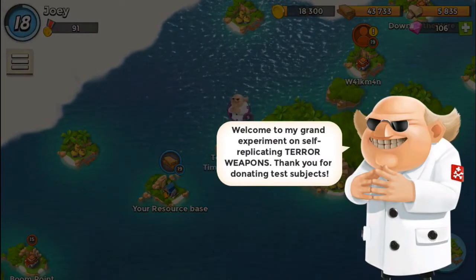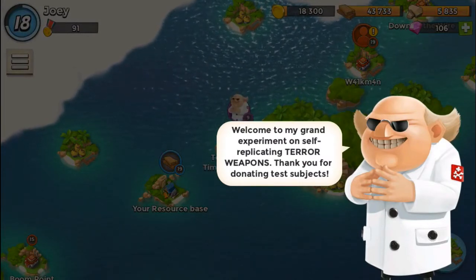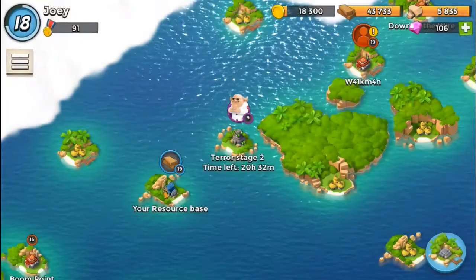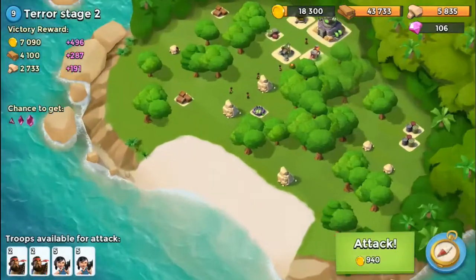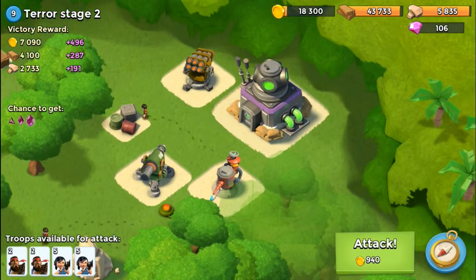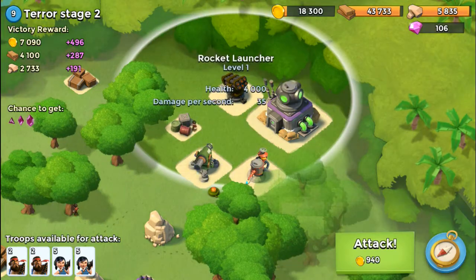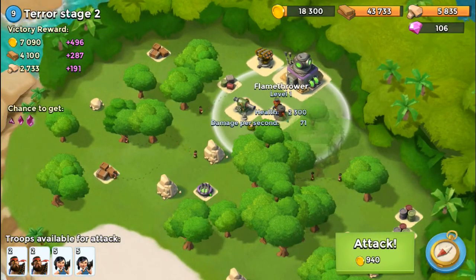We're going to go straight to stage two right after this. The initial message: 'Welcome to my grand experiment on self-replicating terror weapons — thank you for donating test subjects.' We've all seen that message before. Now we're scouting stage number two. This one is a little bit stronger — we do have a flamethrower, a cannon, and a rocket launcher. The cannon and the flamethrower are going to cause some serious problems for my heavies.